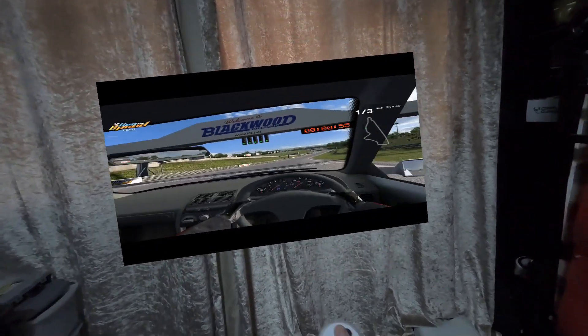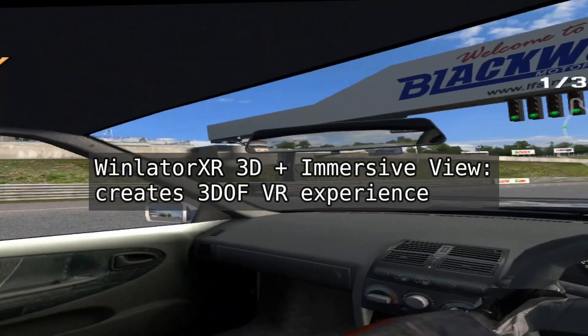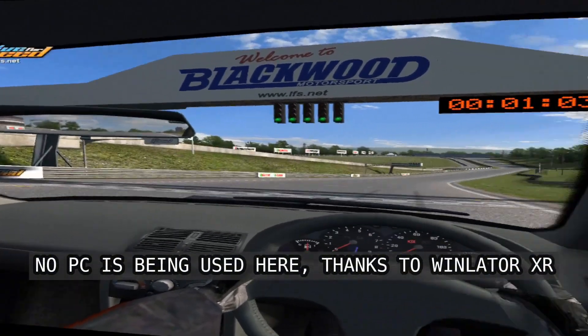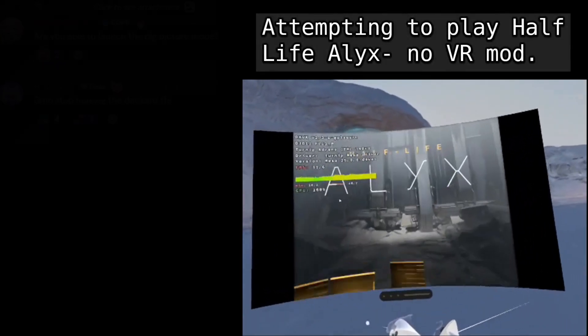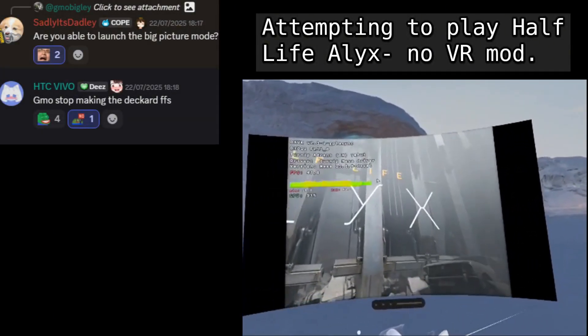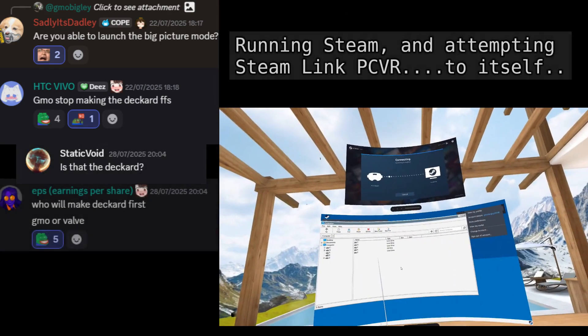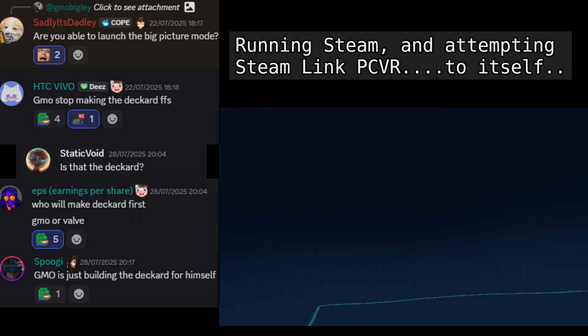A brief recap here for those who've missed it. Winlater allows you to run Windows PC games on Android-based devices, which in the context of this channel means the standalone VR headsets like the Quest 3 and the Pico 4 Ultra that I have here. Since then I've been excitedly giving updates and making ludicrous experiments within Winlater across various VR Discord groups, using all manner of Winlater forks to accomplish crazy different tasks and game compatibility.